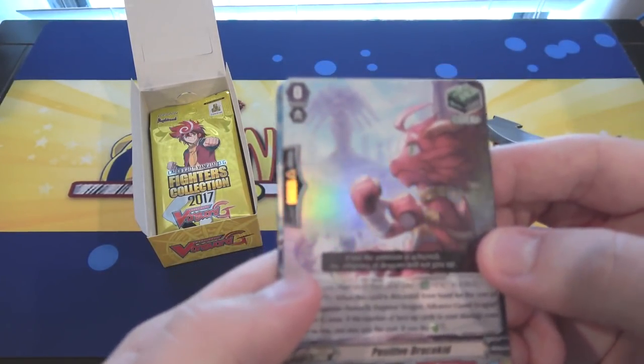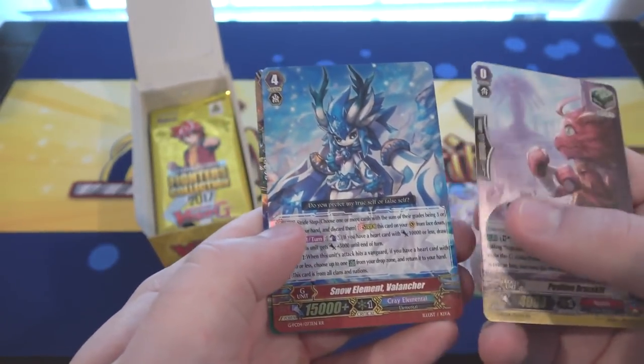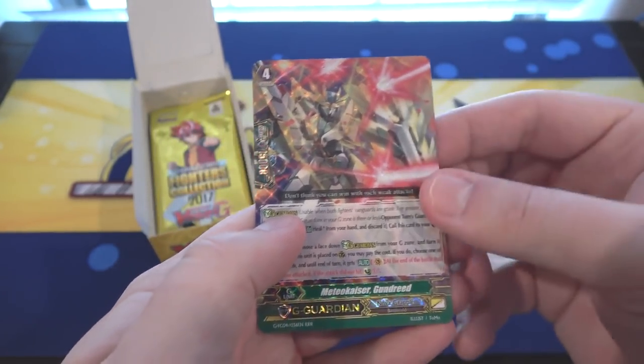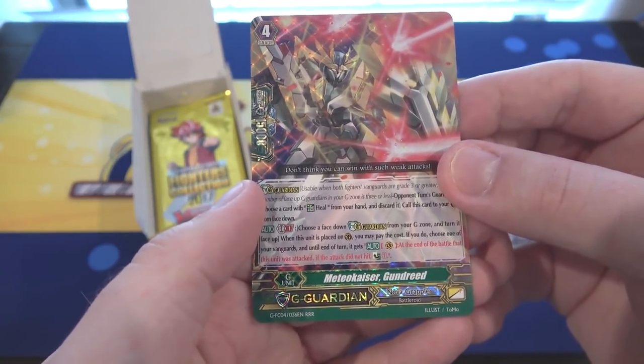Also have Positive Dracokid — that's for Kagero this time. Also have Snow Element Lancer, and that is also a double rare. And then we have a G Guardian. This one is a triple rare and is Metal Kaiser Gundrid.